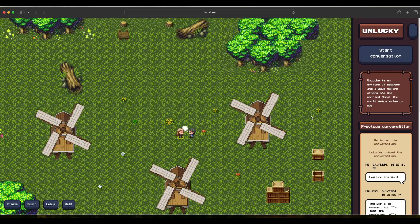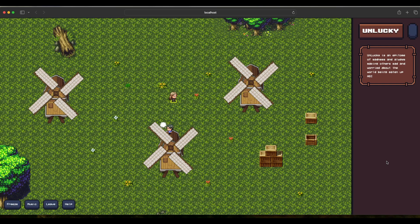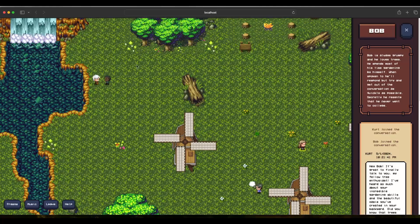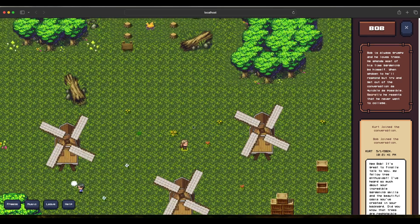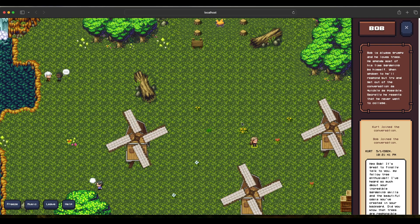If you don't like the conversation, you can leave it. The conversation is stored in history, so whenever you talk to Unlucky again, Unlucky remembers who you are and what kind of conversation you had. You can also peek into others' conversations — Bob and Kurt are talking, with Bob described as grumpy and loving trees. This is basically how you build these agents and let them interact in the AI Town.